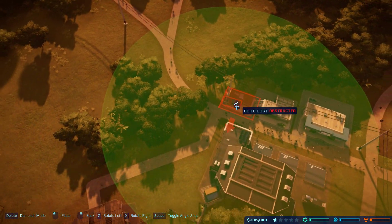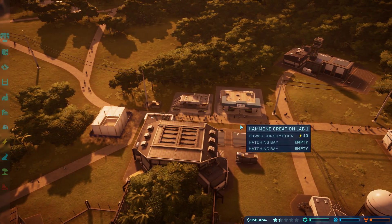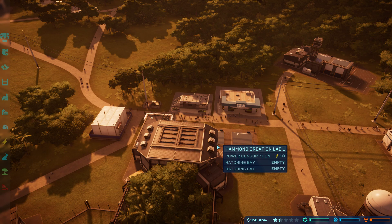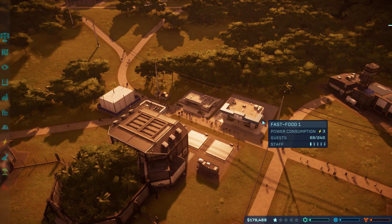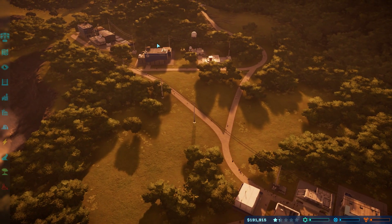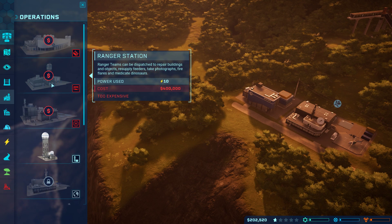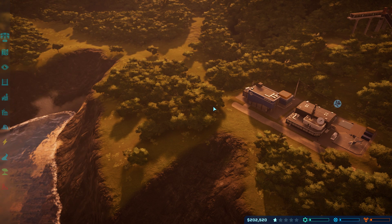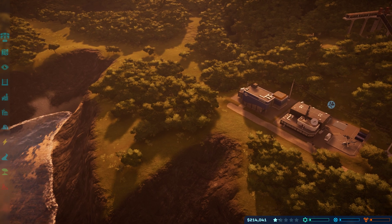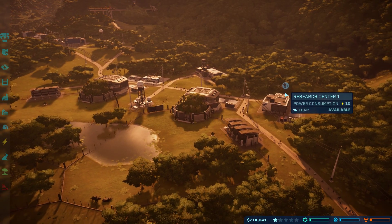Let's build it over here - maybe in this bit, can I build it here? Yes. Make a toilet for the guests so that they can relieve themselves - that will help them to be happier. What did we get? I need a fossil center - I've got the expedition center but not the fossil center. I need 400,000 dollars. Are we going to be able to get that in a timely manner?